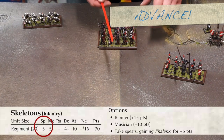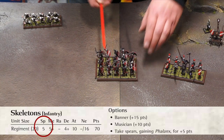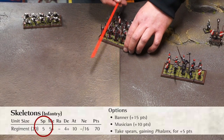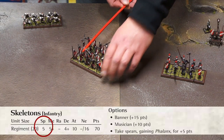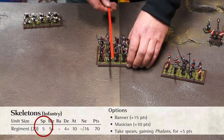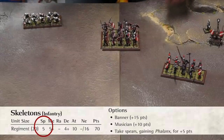Advance: the unit can advance straight forward up to a number of inches equal to its speed. At any point during this move, it can make a single pivot around the centre of up to 90 degrees. This can be at the beginning, in the middle, or at the end.